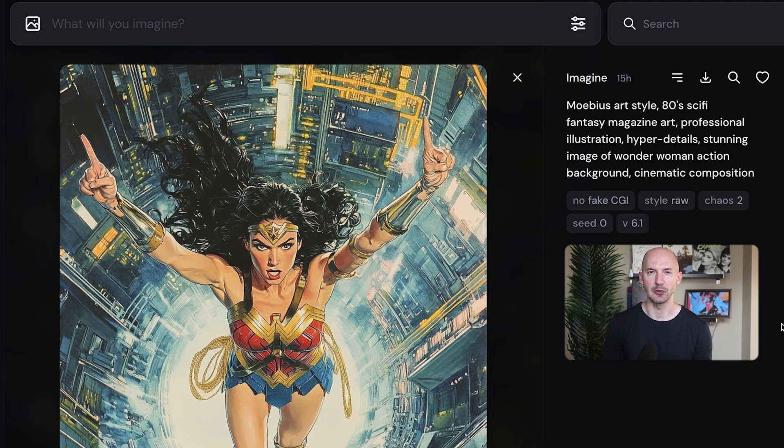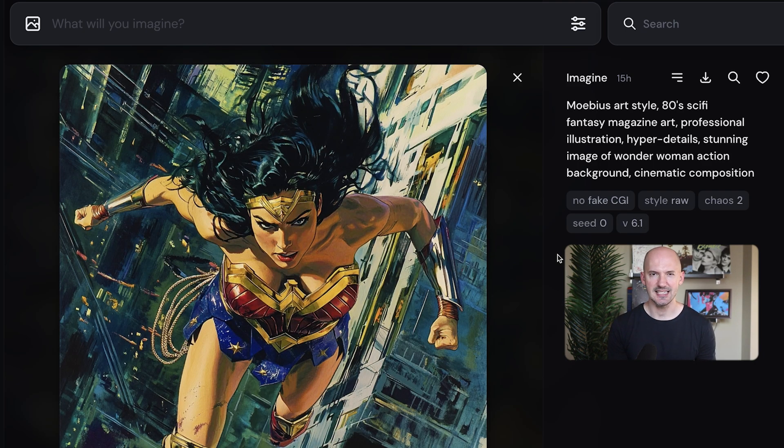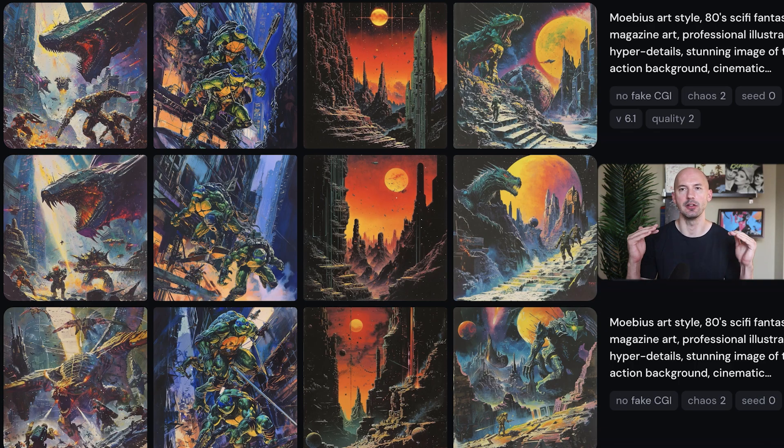This picture of Wonder Woman made me laugh — she's just throwing up the pointy fingers. Compared to this, maybe I like this one more. But this 6.1 is way better than its counterpart in version 6. Also interesting: on the bottom is version 6, 6.1 in the middle, and 6.1 quality 2 on top. You will notice the differences, but are they worth it to you? I'll have to let you be the judge.